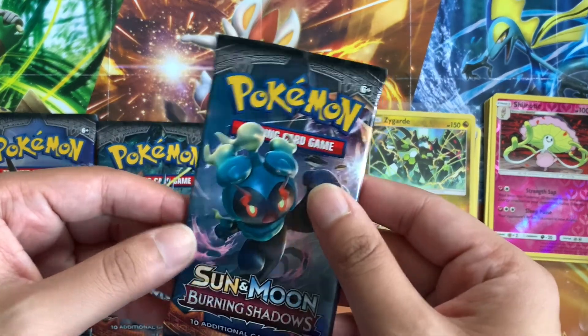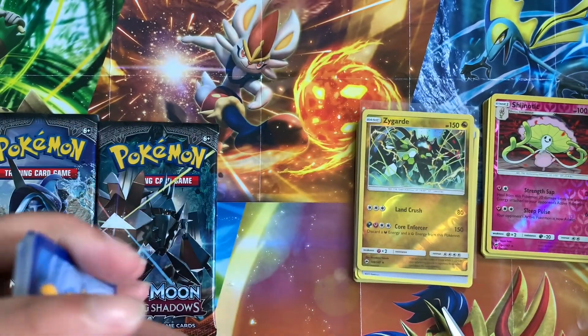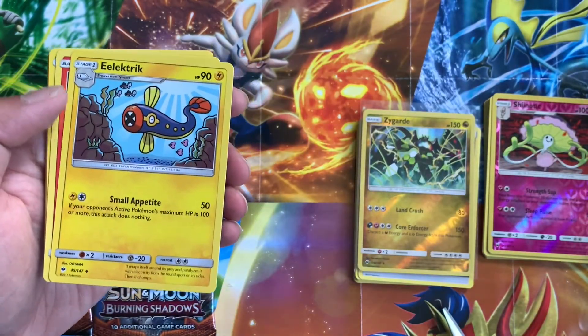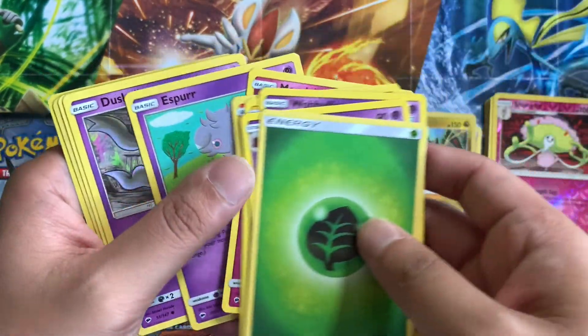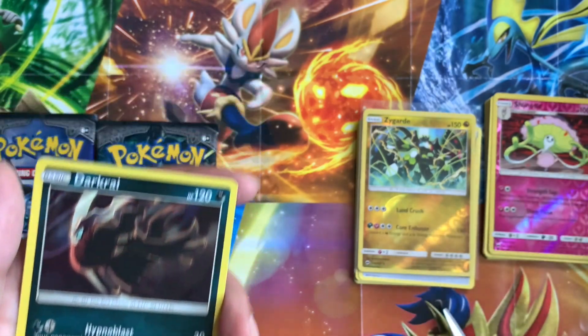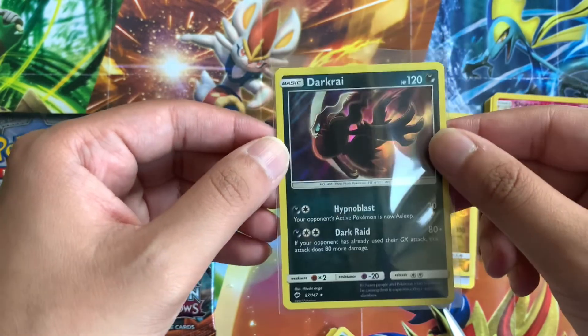Pack number three — got a cool looking Marshadow. Something good, got to follow up that Zygarde. We got Grass Energy, Whirlipede, Wobbuffet, an Electric card, Charmander, Morelull, Espurr, Team Skull Grunt, Oddish, a Reverse Noctowl, and a Darkrai. Woo-wee, we're getting some decent hits here — two legendaries. How sick is that? You do not want to mess with Darkrai.